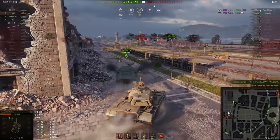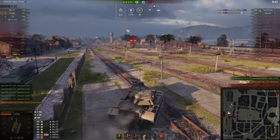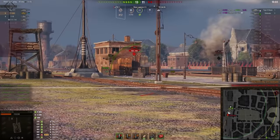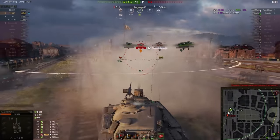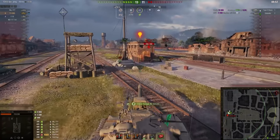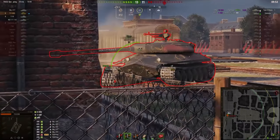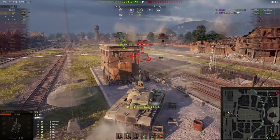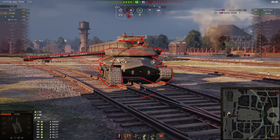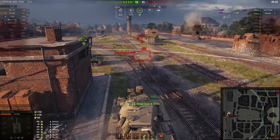Meanwhile our guys just cleared this side. The Titan is running away very smartly — he was engaging and distracting Type 5. And Type 5 can be too slow to come to the cap circle.